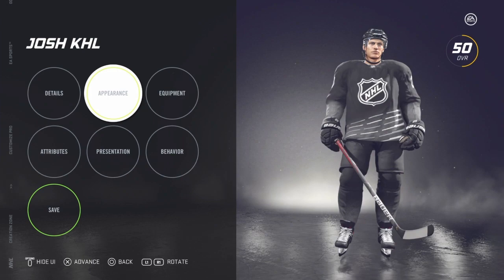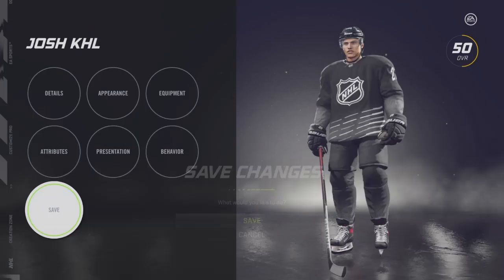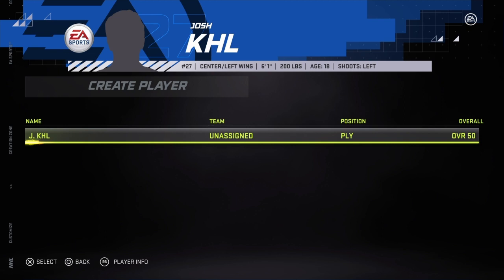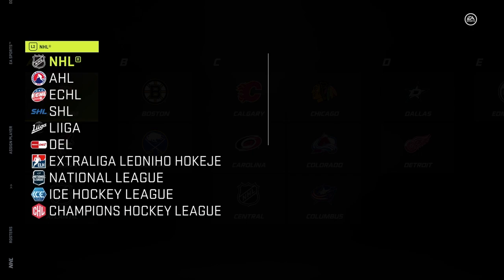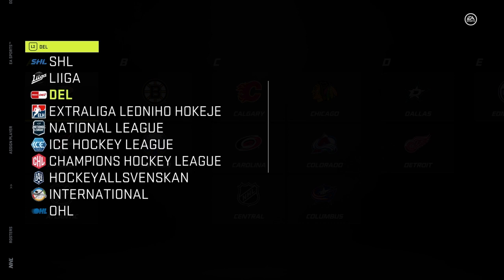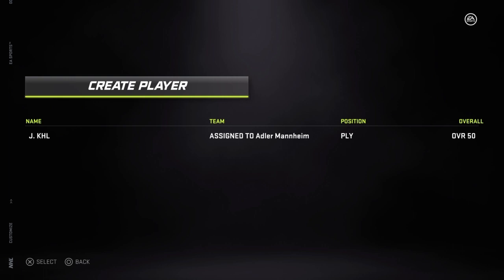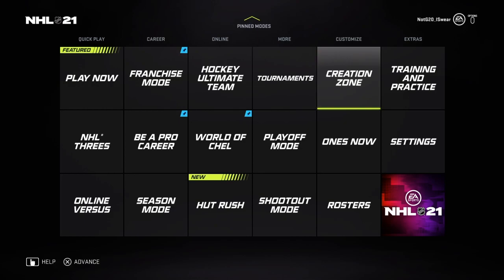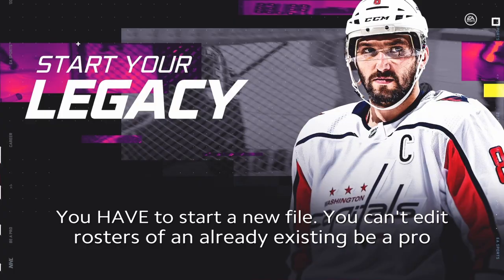You can make him 99 overall and he'll tear up everything, or keep it more realistic in the mid-70s — whatever you want. Once he's created, his player card will show he's 18 years old, which means you can add him to whatever team you want. Click on him, assign him to the team — we're going to the DEL and adding him to Mannheim so we can play with Josh KHL and Tim Stützle. Once he's added, all you have to do is start your Be A Pro profile. Go to Be A Pro Career, hit New, and if you go to Mannheim, Josh KHL will be there.